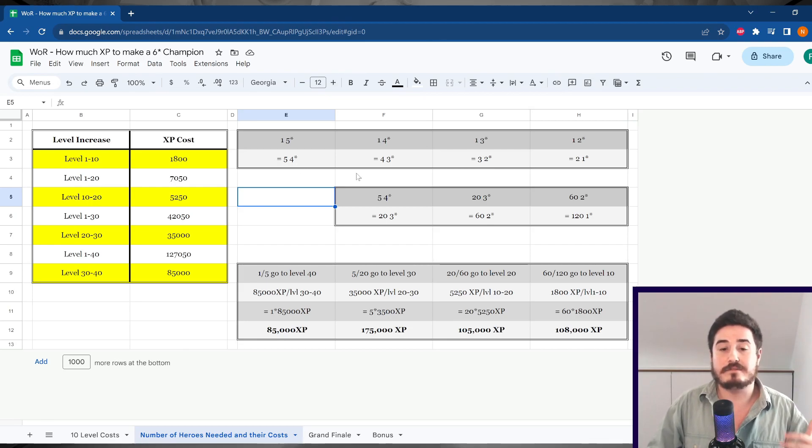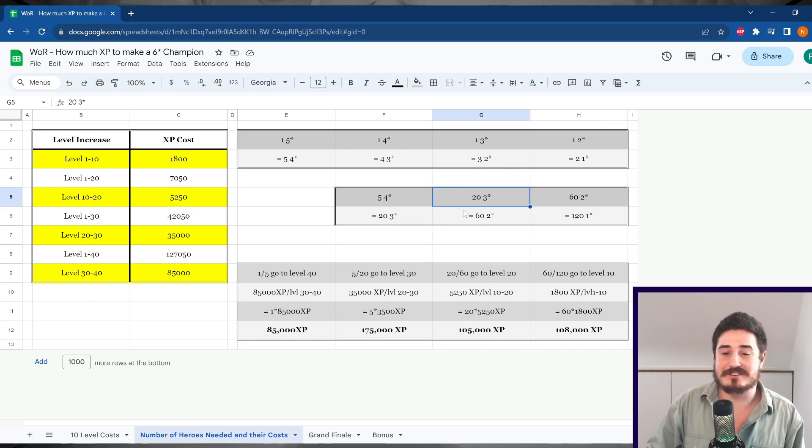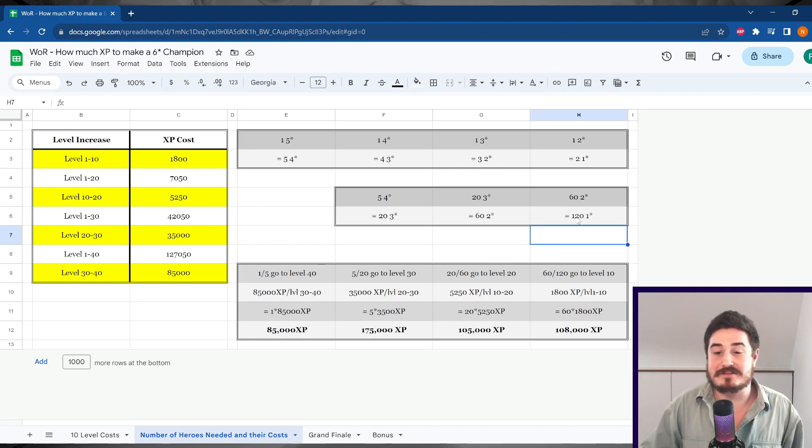So then we just extrapolate. For one 5-star, we need 5 four-stars. How many 3-stars do we need to make those 4-stars? Well, 5 times 4 — we need 20 three-stars. Repeat the process. To get those 20 three-stars, how many 2-stars do we need? 20 times 3 is 60. Repeat the process. We need 120 one-star food champions to make enough fodder to make one 5-star food champion. That means we need 600 one-star champions to make 5 five-star fodder champions.